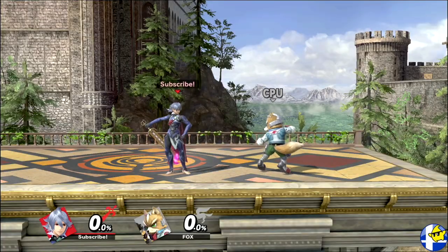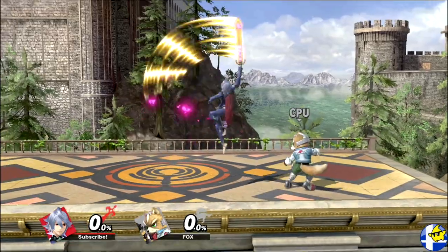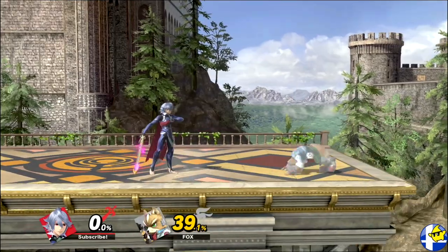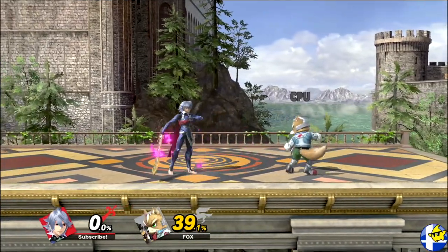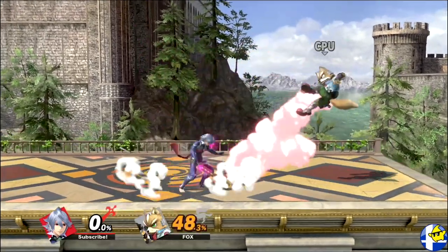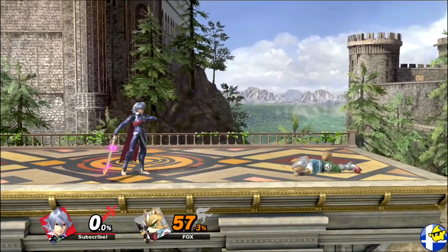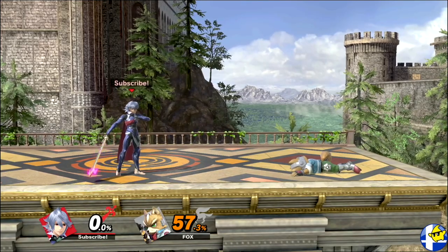Khorin excels at keeping opponents in disadvantage state mainly through the use of up air, forward air, down tilt, and up tilt. The easiest way to understand Khorin's advantage state is to first learn their base combo tree off forward air, and then how you can frame trap with down tilt and up air. Keep in mind that many of these combos off fair also apply to nair and up air, but at different percentages.